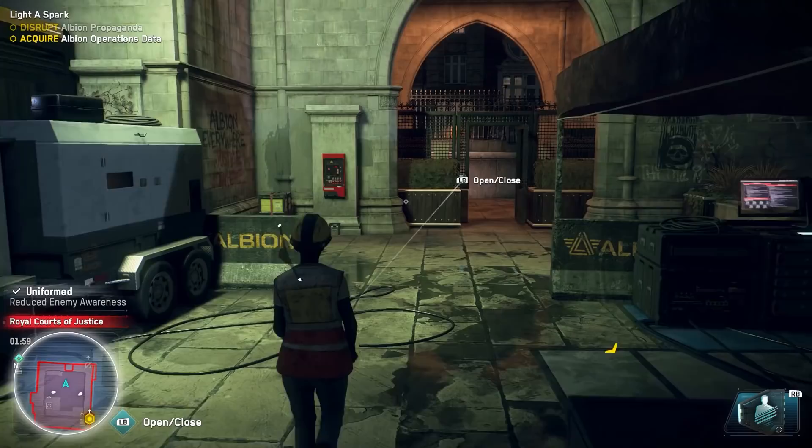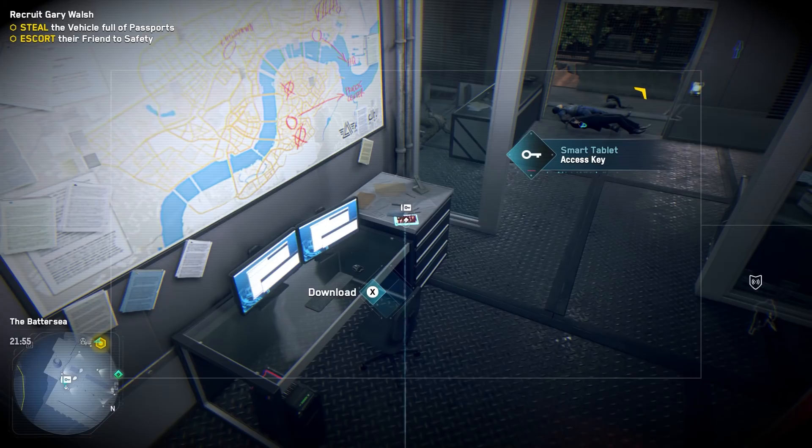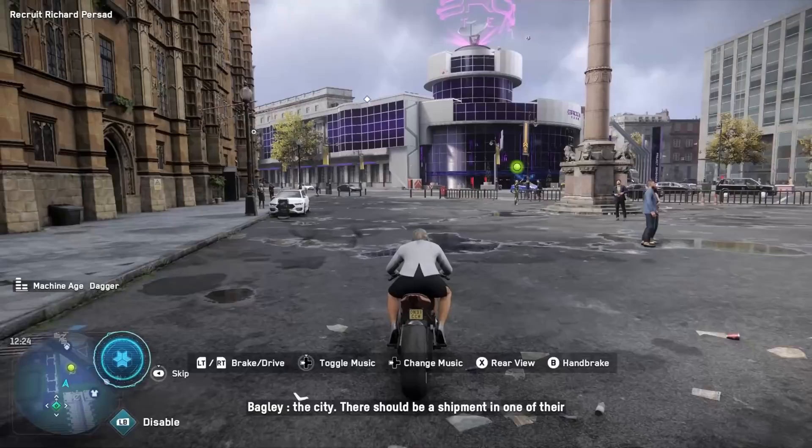While the game randomly generates people for you to recruit, there are archetypes that they fall under. For example, if you recruit a construction worker, they're able to casually walk around any private construction site without triggering suspicion unless they get very close to a guard. Other recruits are expert hackers and can nab access keys that open doors from great distances. There are also fighting pits around London — you'll definitely want to find someone with fighting skills, like the ability to deliver staggering counter punches. The more pit fights you win, the more brawlers you add to your roster.